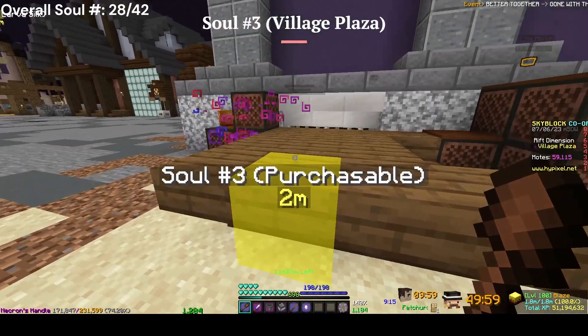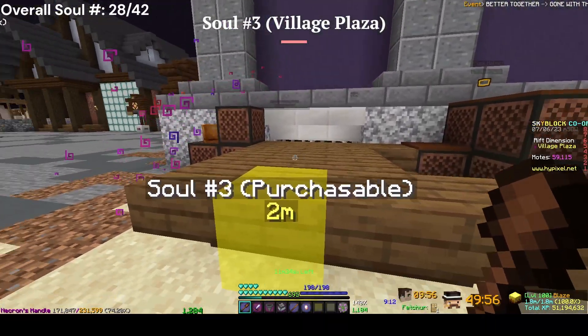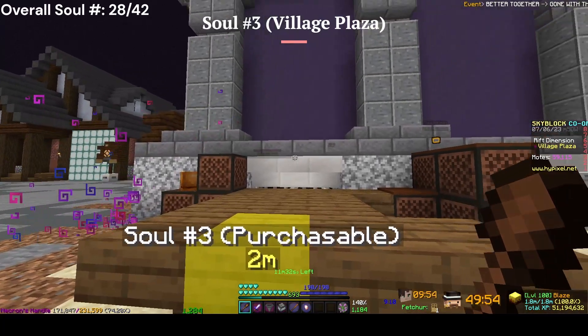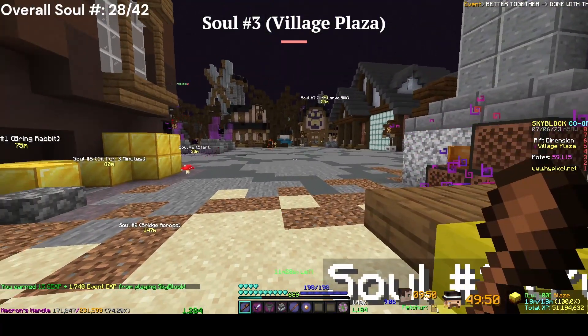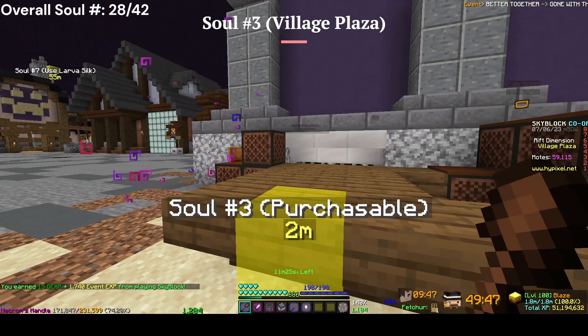The third soul is right here — there should be an NPC right here if you haven't done it already. Click him, he'll talk to you, and then offer to sell you an Enigma Soul for about 15,000 votes or something.